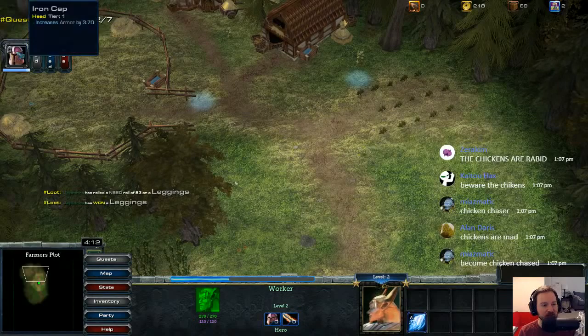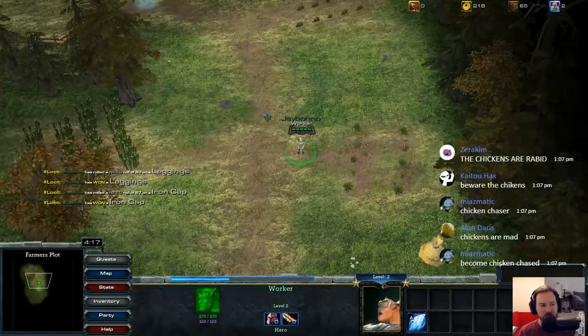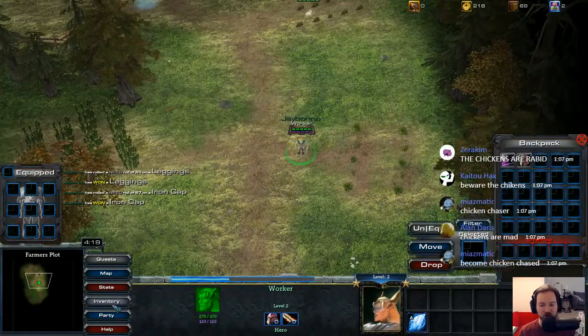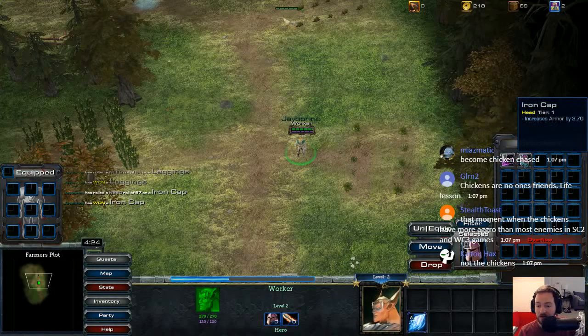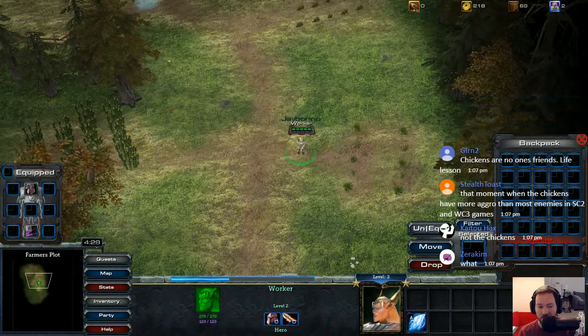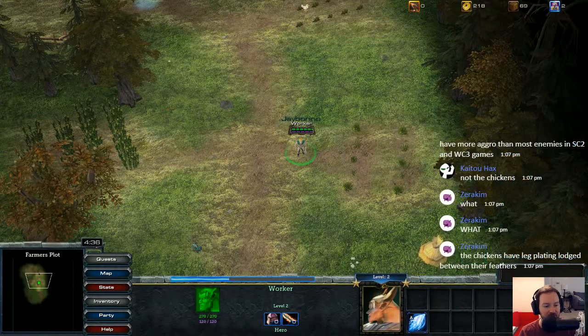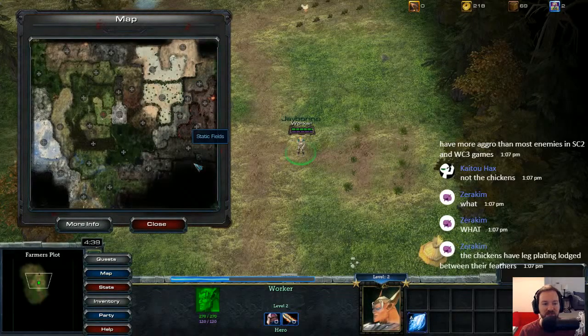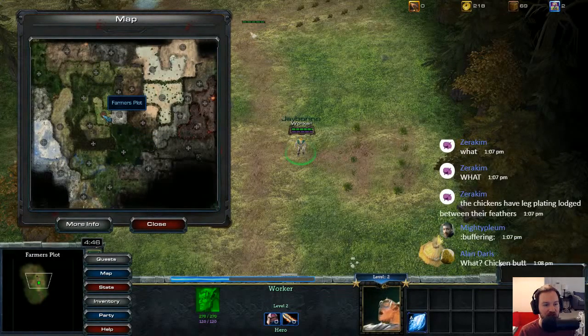I guess we'll just need everything. Increase this armor by 370. So let's check our inventory and equip this stuff. Pretty straightforward. I like how it does automatically go into the slot it's supposed to go. We do have a backpack. This map looks a lot cleaner than the last time I saw it. I actually like this map quite a bit — this is very nice. And it tells you specifically which area you're in. And it's huge.